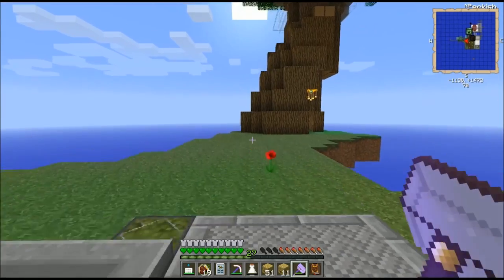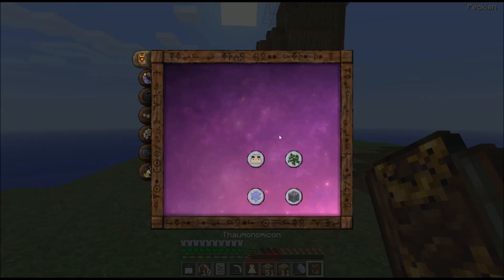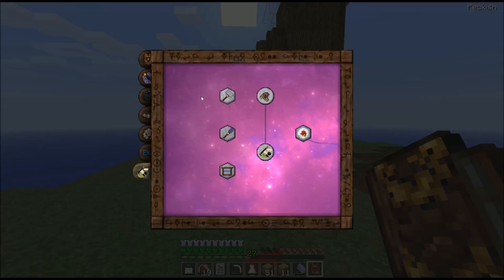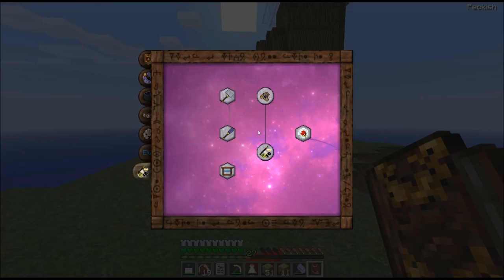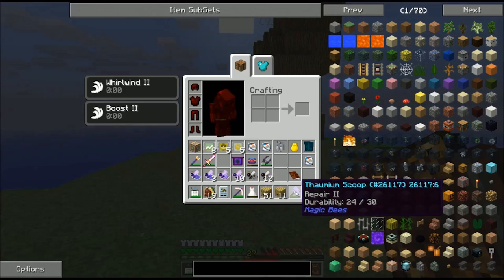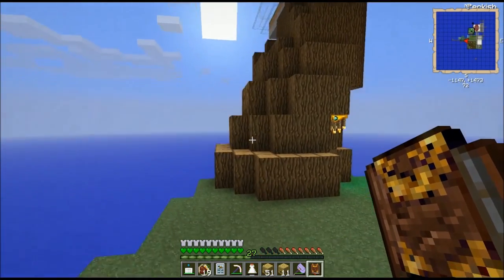First step on the path to ultimate bee perfection: make a thalmium scoop. That's just a couple of thalmium ingots, four sticks, a bit of wool, and an arcane workbench with two ordo. Then you toss that into your enchanter, and you get a Repair 2 thalmium scoop out of it — it's basically guaranteed if you put 30 levels into it. There aren't very many things that can come out of a thalmium scoop other than repair.